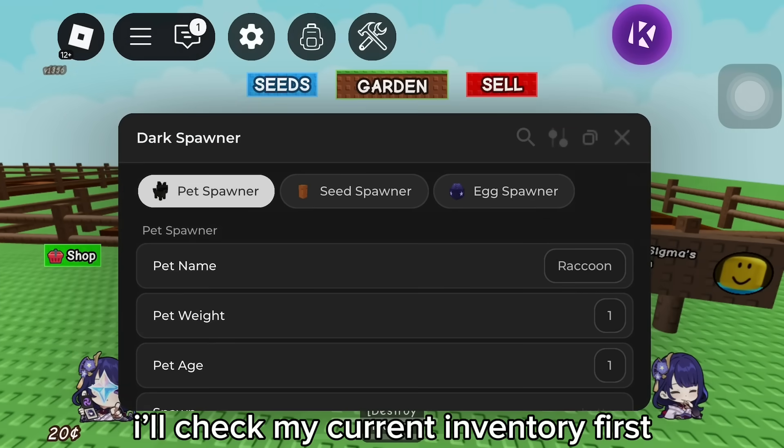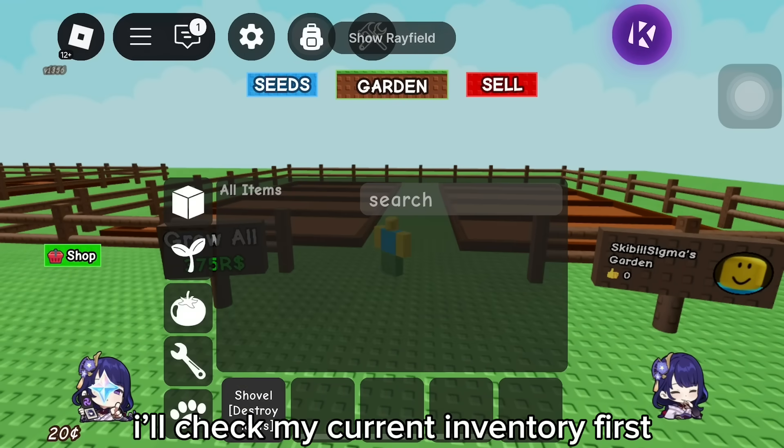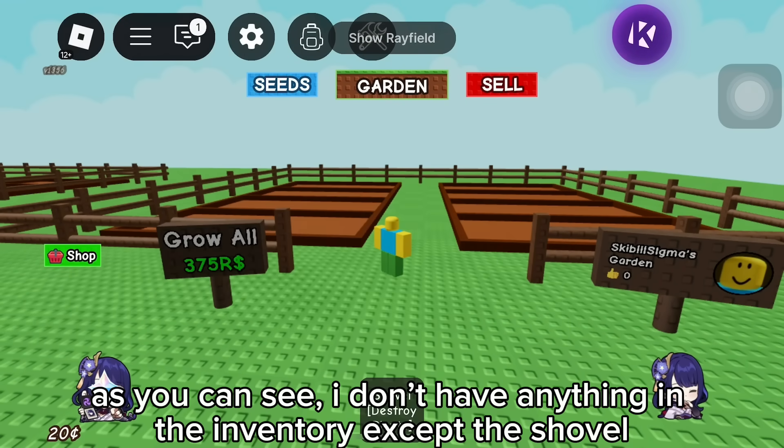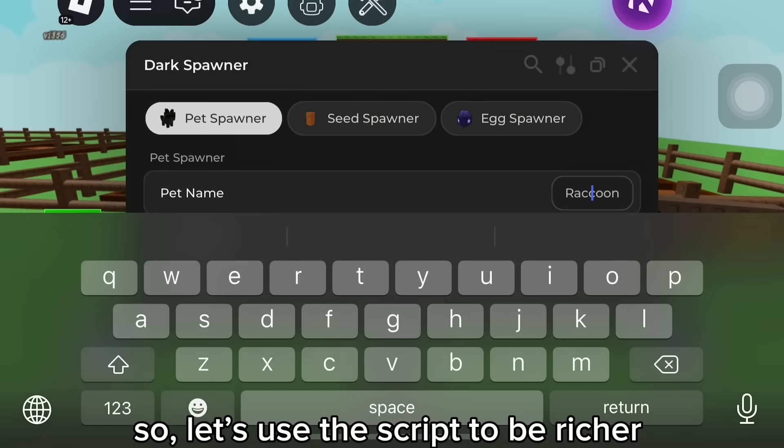Here it is. I'll check my current inventory first. As you can see, I don't have anything in the inventory except the shovel. Let's use the script to get richer.